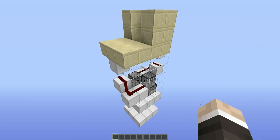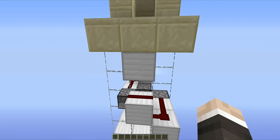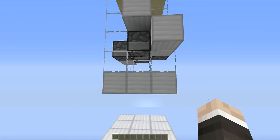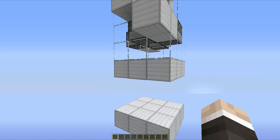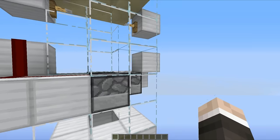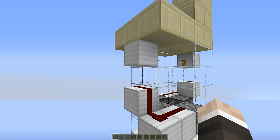There are just a few things that I want to mention about this build before we begin. The first thing is that you actually have to jump down into the tube for the armor to be equipped onto you. If you don't jump and you just sort of fall down it, then the armor won't be dispensed onto you — it will just fall to the floor and you'll look a bit pathetic. The next thing is that you are going to need a lot of iron blocks to perform this build. So with that in mind, let's start this tutorial.